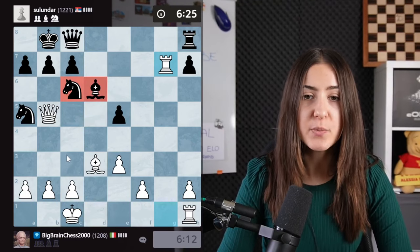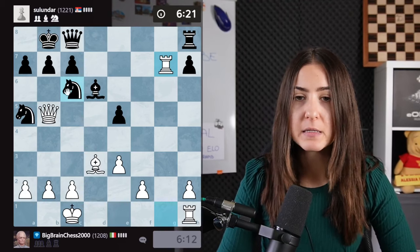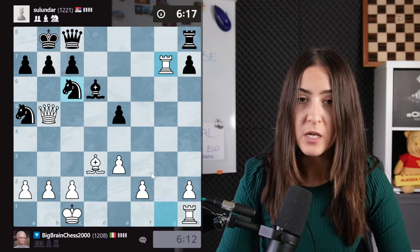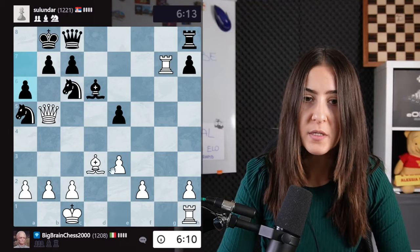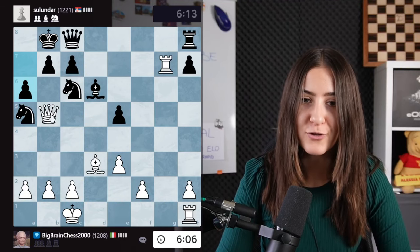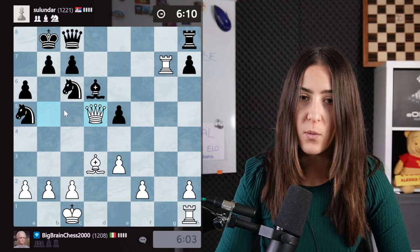We take a free pawn. My opponent has two minor pieces, so material-wise it's not amazing for us, but it's much better — actually equal, because we have a rook and a pawn: five plus one equals six, in exchange for two minor pieces at three plus three, also six. The queen has to move away.